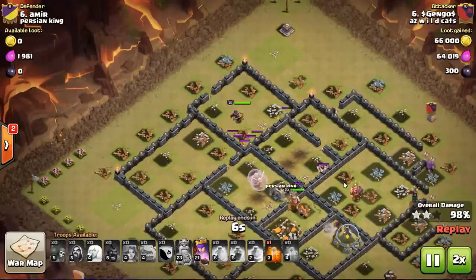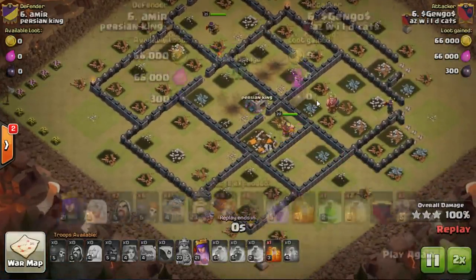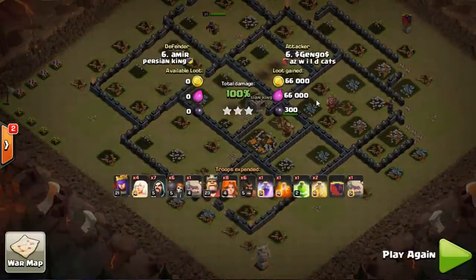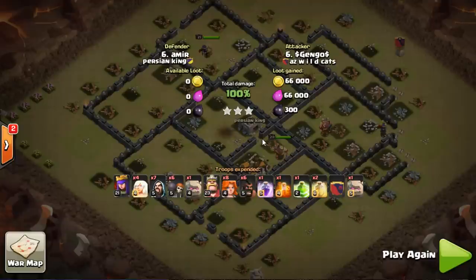So there's another way, guys. I've shown you I like to use a single Golem with heavy hogs and about eight Valks. He did a queen walk, eight Valks, low hogs, two Golems. Whatever your plan is, I'm just letting you know you might want to bring Valks into the mix these days — it's where it's at, they're working nicely. I also had that Town Hall 10 video with the queen walk and Valks — it's doing well.